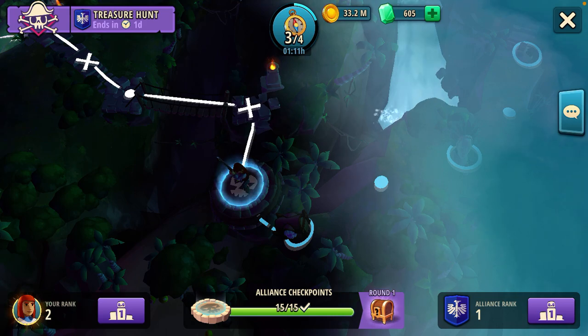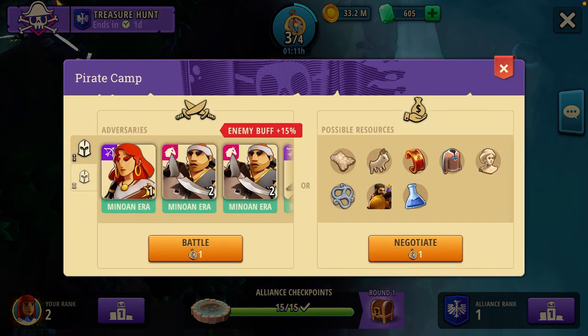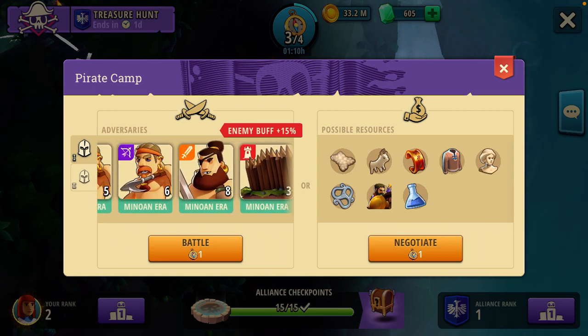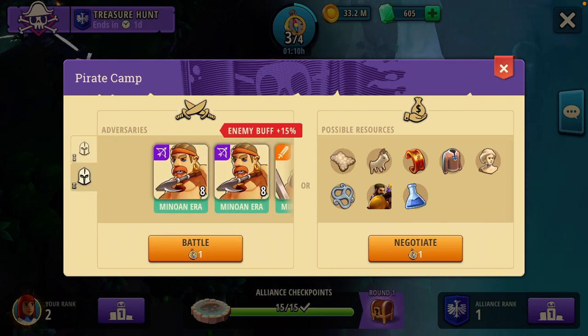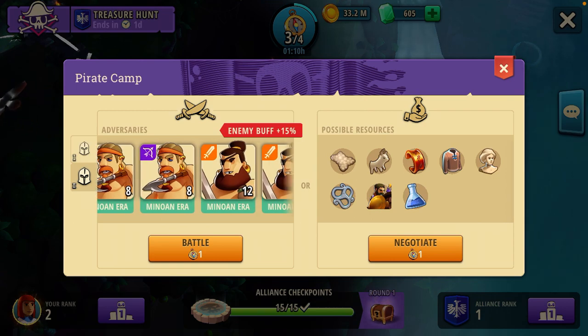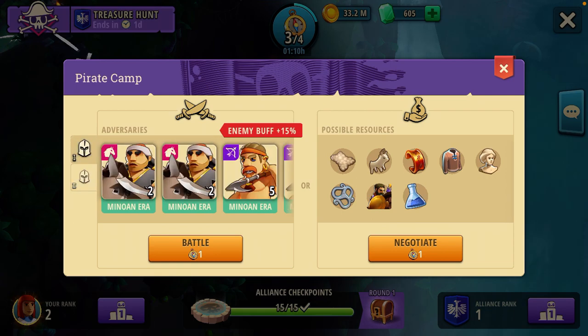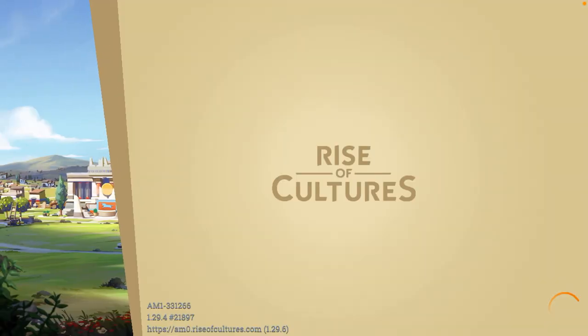It is a boss fight, and this boss is actually pretty easy. We'll go ahead and select this and bring up the menu that displays the defending army. We've got the ranged boss with a couple cavalry groups, some small ranged groups, a wall, and an infantry group. Our next wave is going to be two ranged and two infantry and a wall, and they are going to be buffed by 15%. We'll go ahead and jump into the battle.